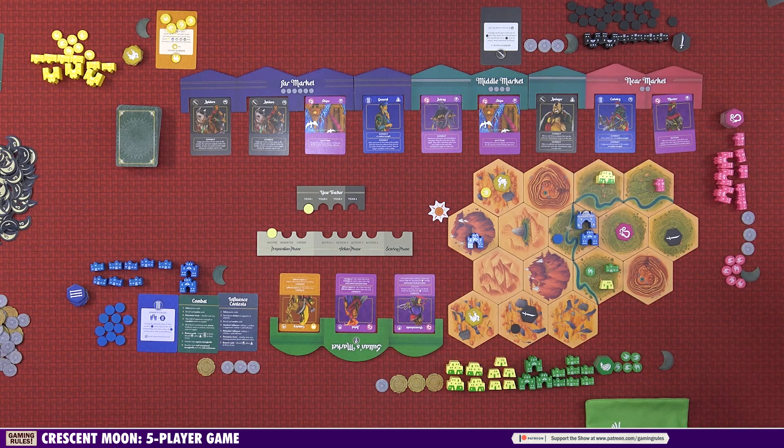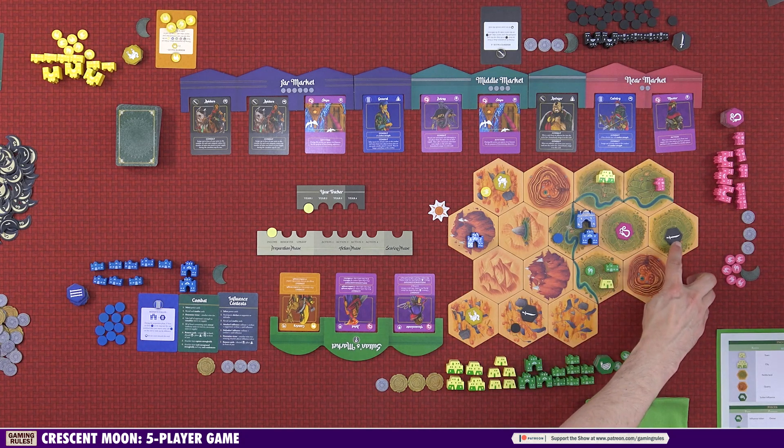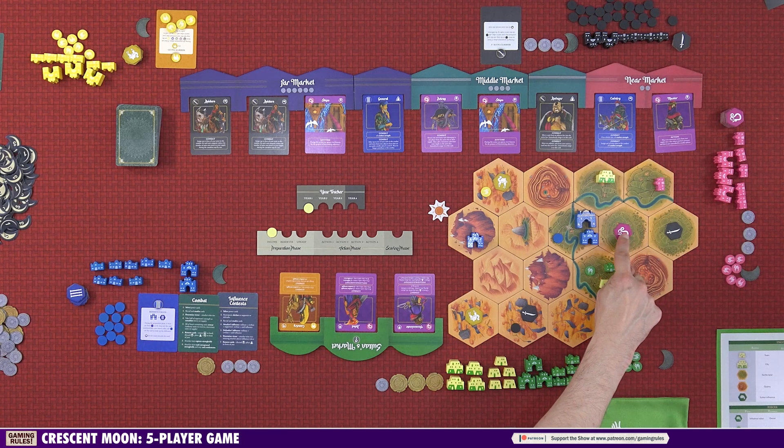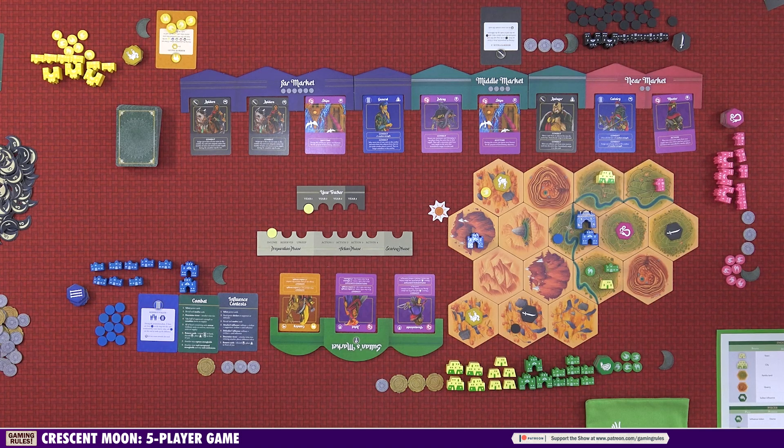It would be simple if it weren't for the sneaky Mershid. If you want to place an influence token in a hex adjacent to where the Mershid already has an influence token, that also starts a contest — even if the hex is currently empty. So be aware: the Mershid can trigger influence contests from adjacent hexes. Some characters care more about influence than others; the Mershid is all about it — you can tell because the Mershid only has four influence tokens.